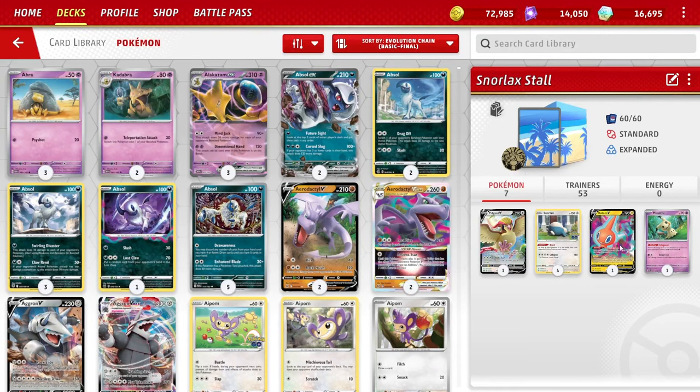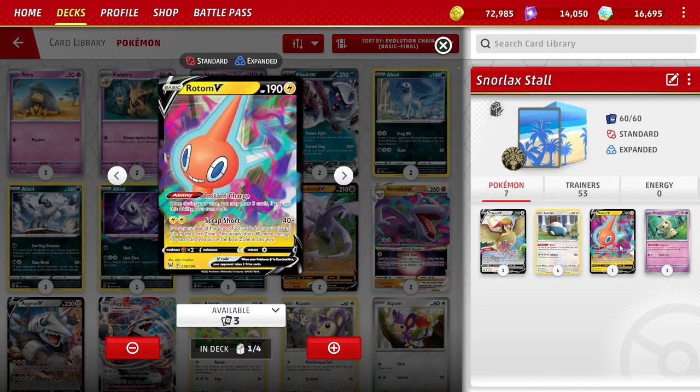Rotom V is the engine with its Instant Charge ability. We don't want Path to the Peak in play, so we want to get that out. Once during your turn, you can draw three cards. If you use this ability, your turn ends — but we're not attacking with this deck anyway. So Snorlax in the active, Rotom V on the bench — draw three cards every turn to set up whatever we need for the following turn.